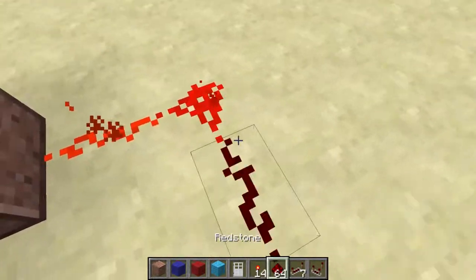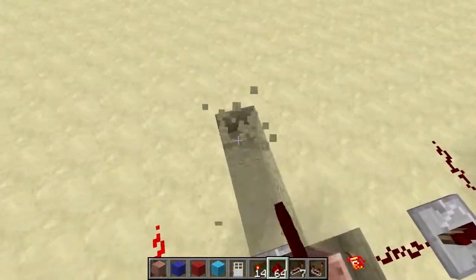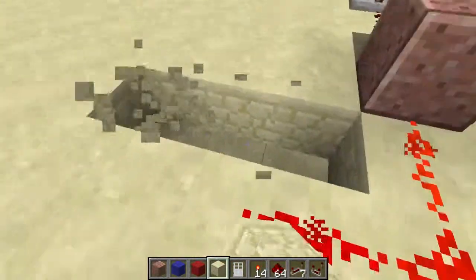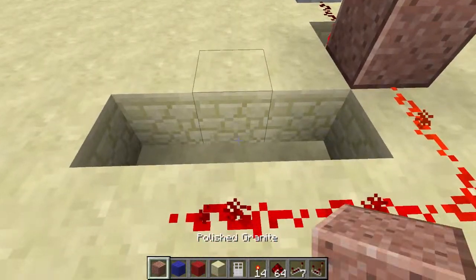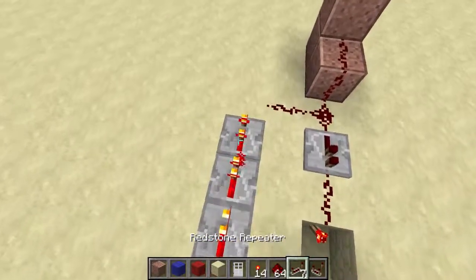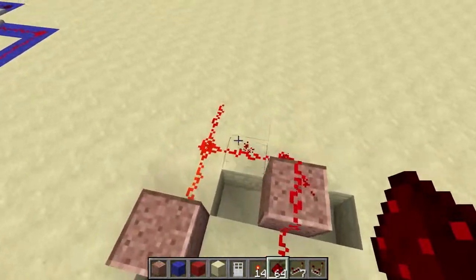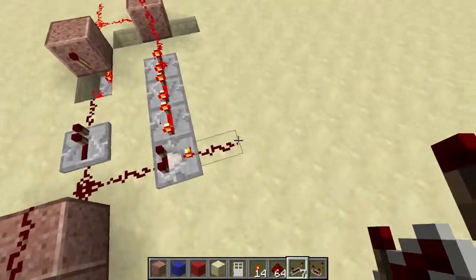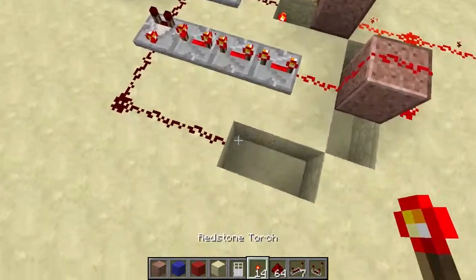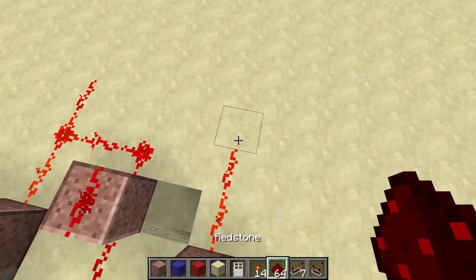We're going to branch this redstone line off and bring it in two directions. In this first direction, break these three blocks — then bring redstone right over here, build above the hole, and connect it like that. Bring a redstone line above using three repeaters, make sure they're all set to the highest ticks facing this way, and click it on. That's going to be an output.